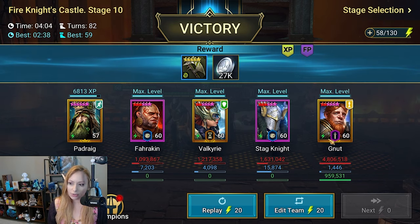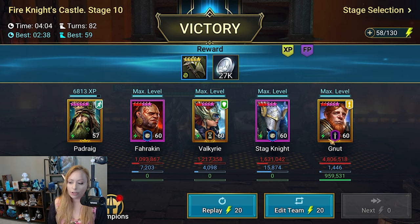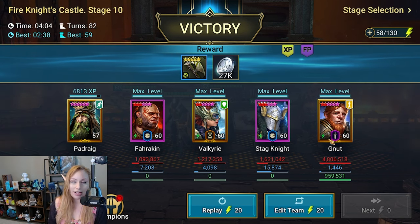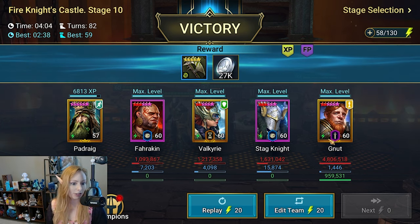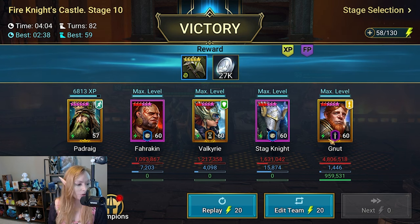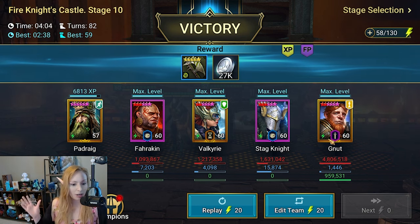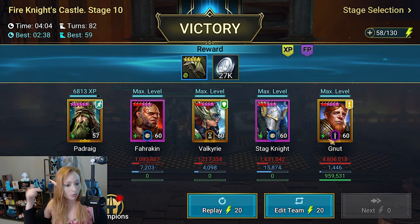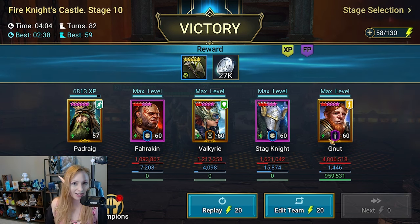Let's look at the final scores: Stagnite at 1.6 million, Valk at 1.2 million, Farrakhan at a million, and Newt at 4.8 million — they did pretty well! Grand Oak Padrag is kind of like a lord of the forest according to his lore, which I do have on the lore story channel. Do you guys have Grand Oak Padrag? Are you running him in Fire Knight? Drop a comment below. Links for Bront are down below too — go follow him on Twitter, subscribe to his YouTube. Thanks for watching!